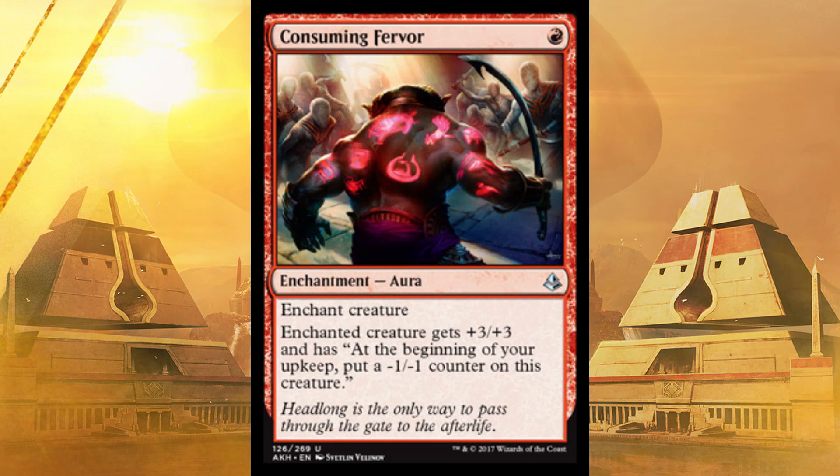Next up, one of the most overlooked, underrated cards — Consuming Fervor. Enchant creature for one red and it gets plus three, plus three almost forever. At the beginning of your upkeep, whether you swung with it or not, put a -1/-1 counter on this creature. So you do three extra damage, then two extra, then one extra, then dead even, and then it risks dying. That's six extra damage for one red. Six damage, one red — yes, please.